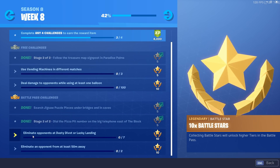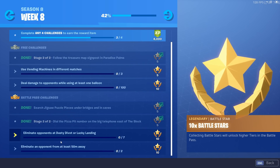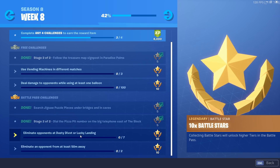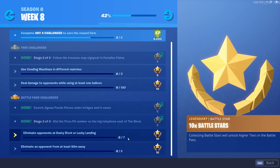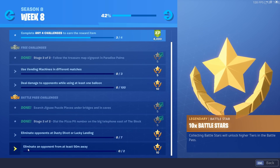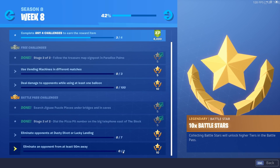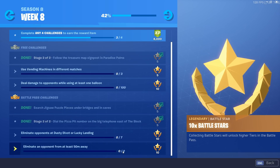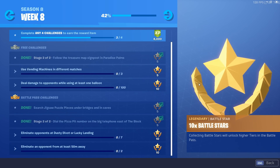The third Battle Pass challenge is eliminate opponents at Dusty Divot or Lucky Landing — another easy one that happens naturally while playing. Just land at Dusty or Lucky Landing; only seven kills needed. The fourth and final week eight challenge is eliminate an opponent from at least 50 meters away, and you need to do that twice. Both are very easy. I really hope I was able to help you guys out with these challenges.